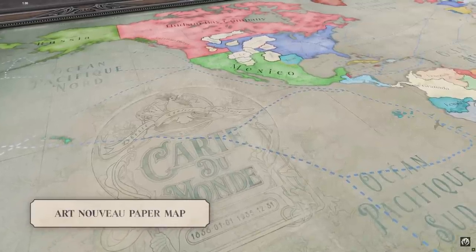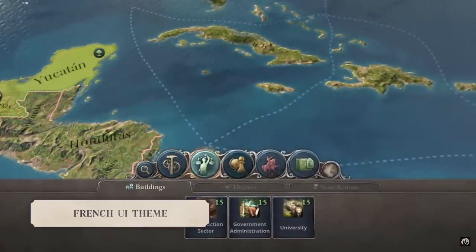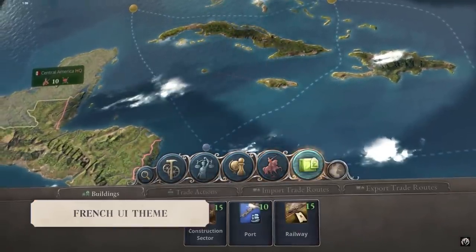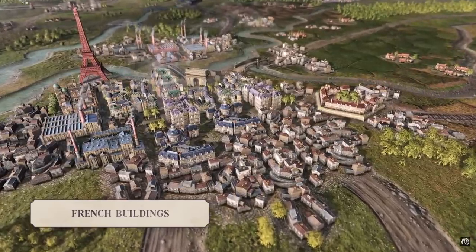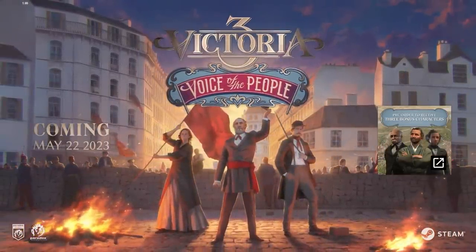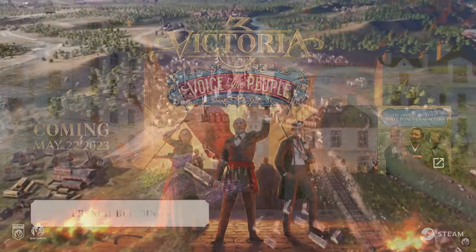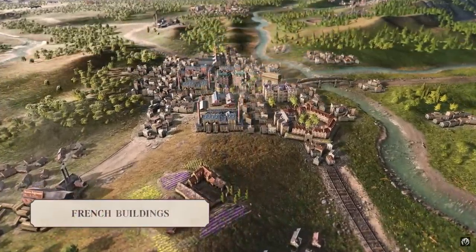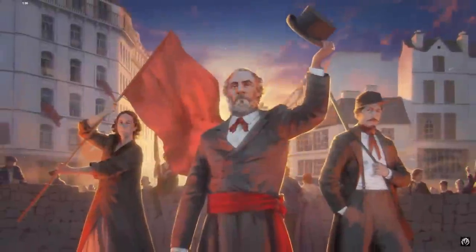You will also encounter content around the Foreign Legion, which played a significant role in France's control of Algeria. It does seem as though Voice of the People will offer an exciting and immersive experience transporting you to the heart of 19th century France. And all that while you enjoy the new aesthetics and even the new French buildings. Just look at Paris – these French buildings including the Arc de Triomphe look incredibly unique, and finally things will feel even more immersive.